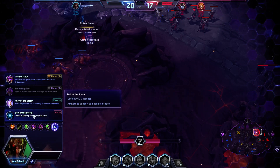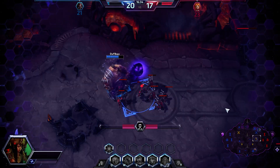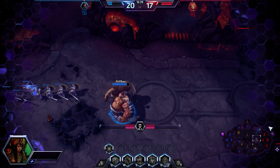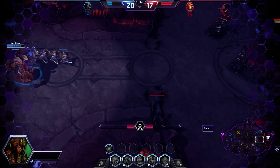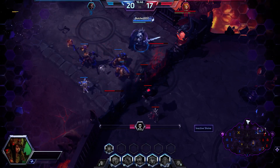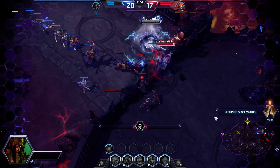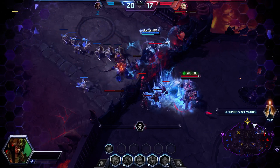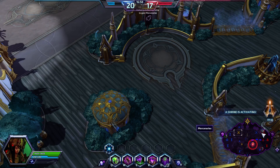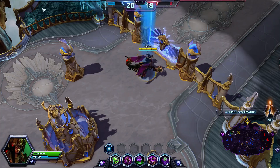At level 20 I'm going to be going for Bolt of the Storm. Bolt of the Storm is our way of getting in and out of sticky situations. Sometimes I do take the Tyrant Maw, but I don't really care about the reduced cooldown on Devouring Maw, especially not for this build. If I was running more of an assassin build I'd definitely consider it, but Bolt of the Storm just keeps us safe. All it's going to take is just one more shrine win and we'll be able to push through, maybe not to victory, but at least to a keep.